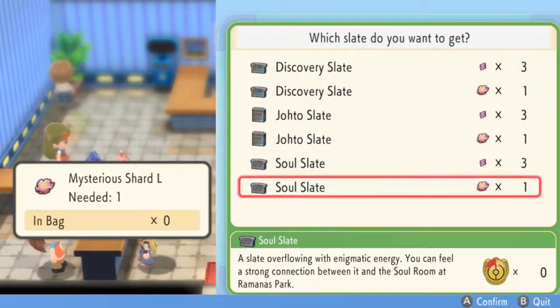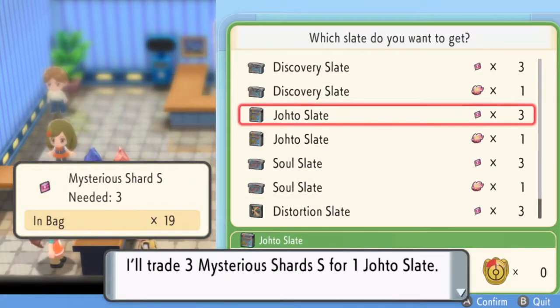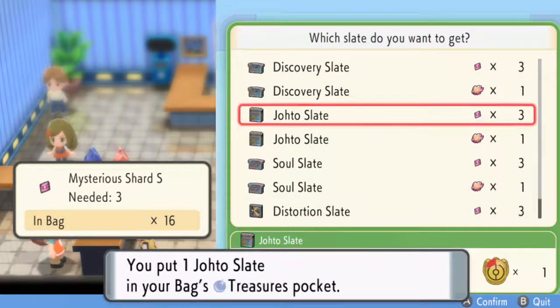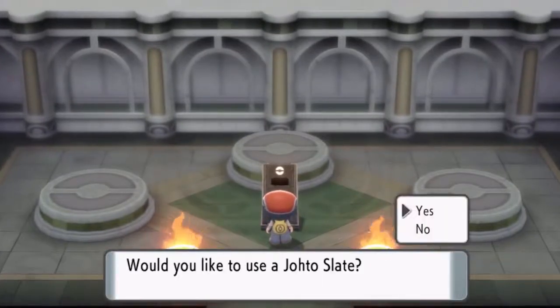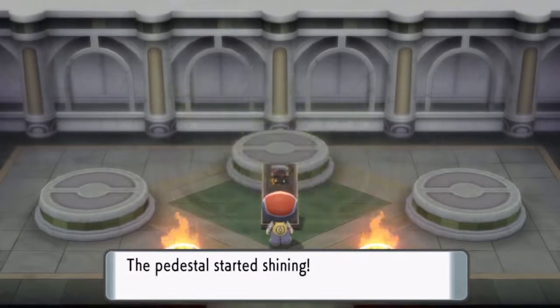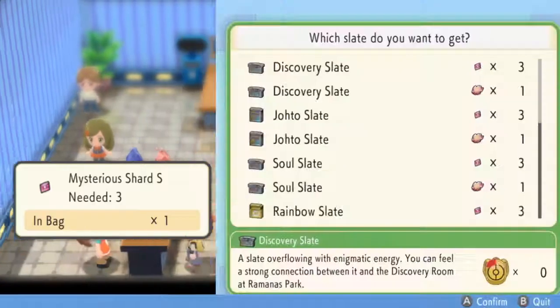We come back in and we now have access to the Soul and Johto Slates. But as you might have guessed, none of those are it either. That's because we've only unlocked the second group of slates. We have to go and catch all three legendary dogs if you're on Diamond, and Birds if you're on Pearl. After buying another three slates and catching the three dogs, we now have access to the rest of the slates.